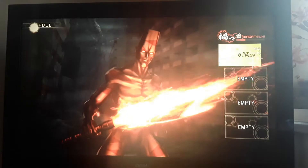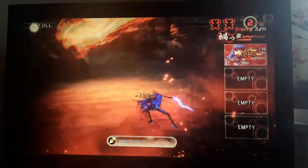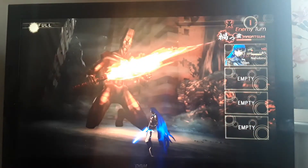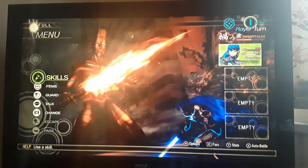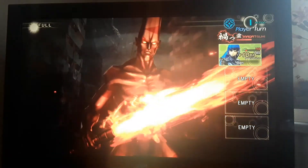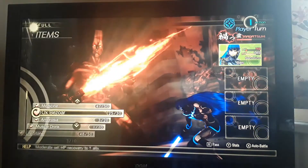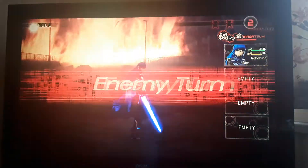I can't remember the exact demon essence I used to get Null Fire, but I'm pretty sure there are a few to choose from — Quetzalcoatl might have been available by this point. I just got pretty low health but I can just heal that off, this isn't really a problem as long as I don't miss. I might have to use an Ambrosia just to be safe in case he uses a double physical attack next turn.